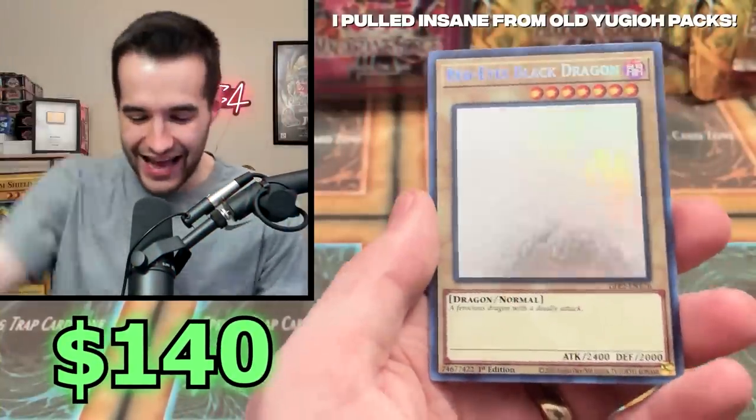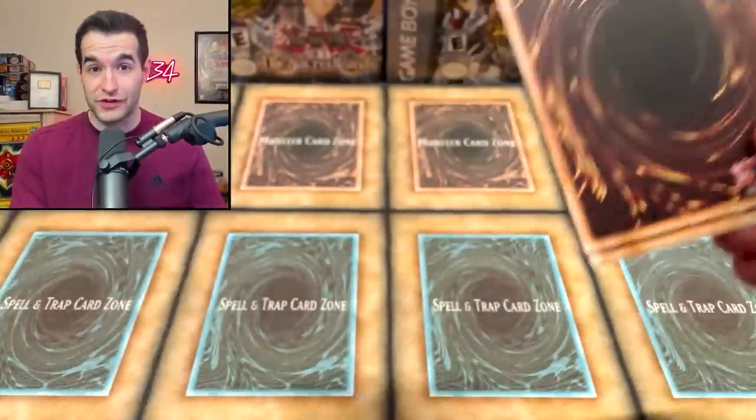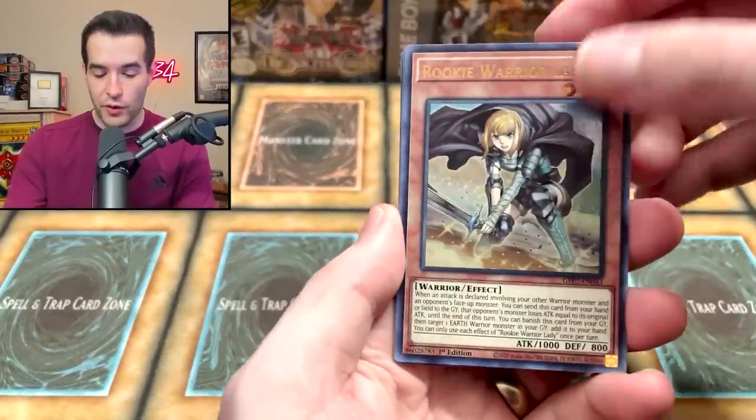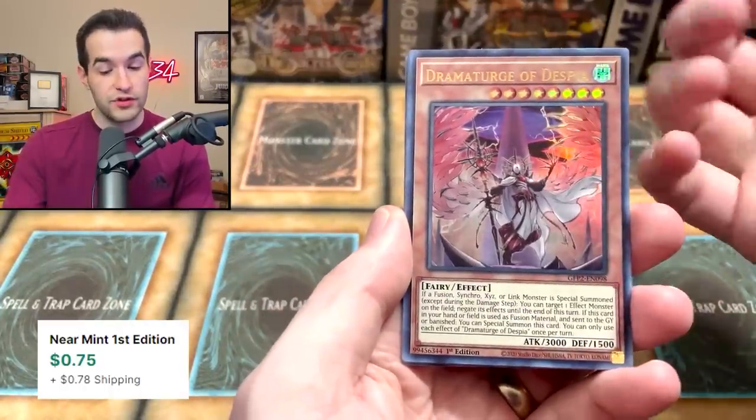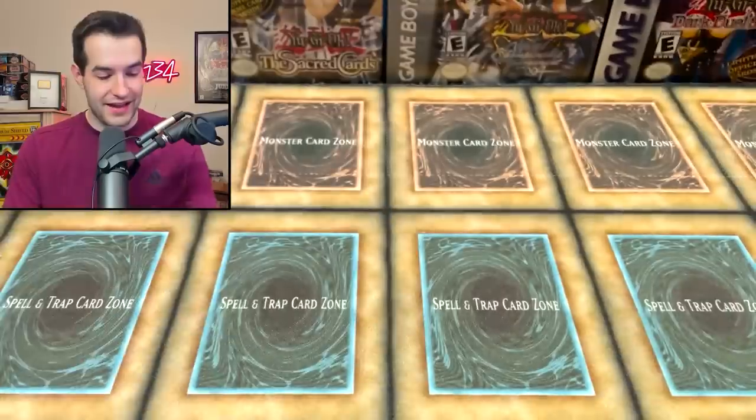And the Red Eyes in an Ultimate Rare! Let's go — what an opening! Also, we opened Magician's Force First Edition and stuff like that, so definitely worth watching. Rookie Warrior Lady, we've got the Dramaturgy of Despia — that's a good card — and then the Mardell. I think Dramaturgy is like the best card in that pack. That's funny.